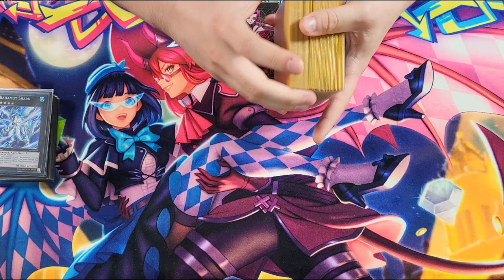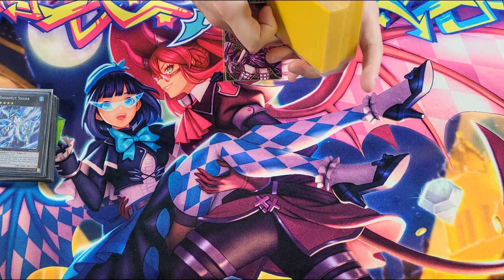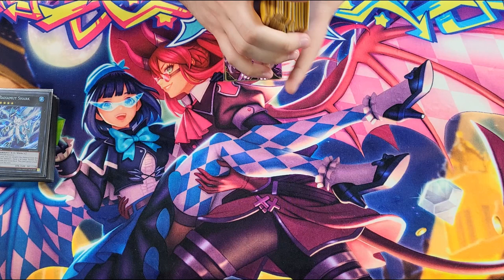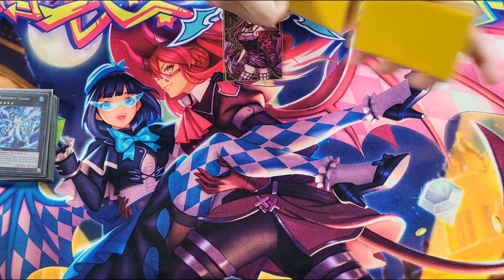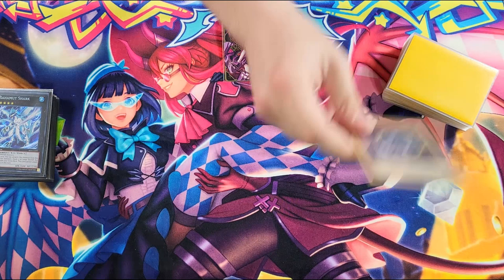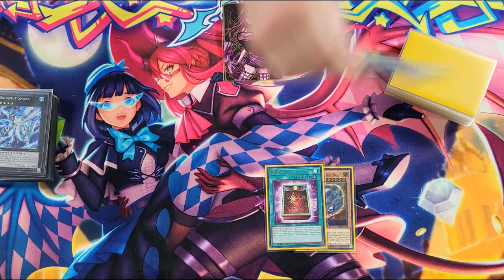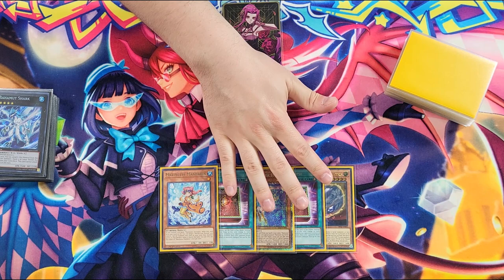Going into our second combo, hopefully I can show off a going-second hand. Those are one of the most complicated things in Marincess — how to OTK with Zalantis. I won't be able to mimic playing through an entire board, but I want to show sort of how you get to the correct OTK numbers and what you need to OTK. We'll give the deck a nice cut and draw our go-second hand. We have Nibiru, Book of Eclipse, Seahorse, Book of Eclipse, and Mandarin. This hand has a lot of going-second power with two Book of Eclipse and a Nibiru, but can we get a Zalantis OTK line here? Going second, we draw Talents as our sixth card.